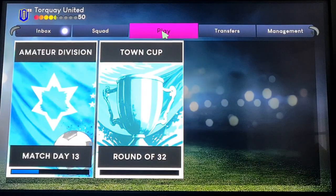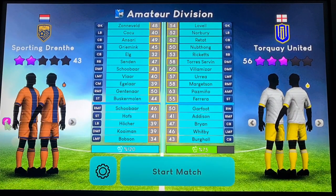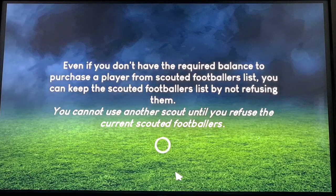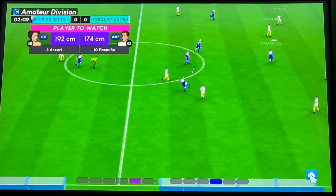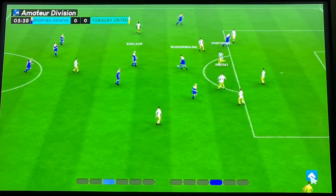Then you get into the game situation. You're either in a cup or in a league. One thing I would say is always make sure you've got two very different kits for your home and away kits, because the graphics aren't great. It's a football management game — here I'm in the white playing as Talkie United, up against Sporting Torente.